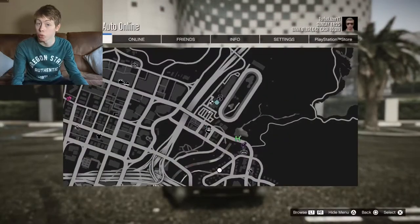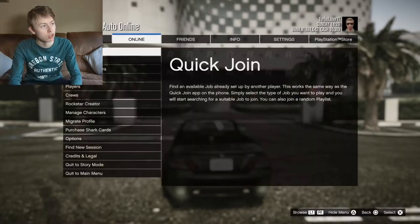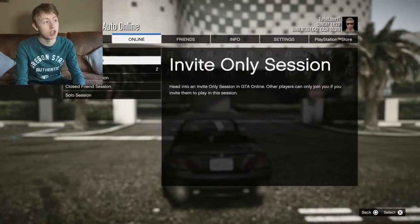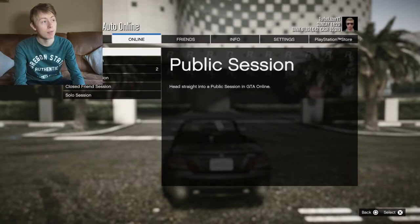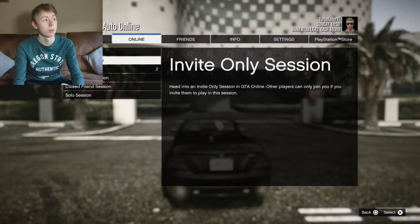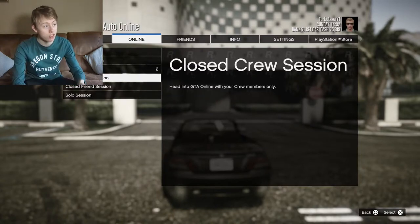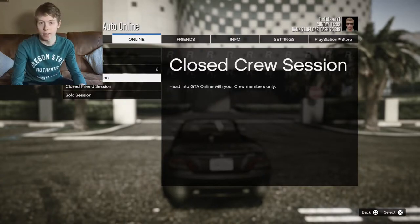There are some quality of life improvements apart from the landing page, such as when you press find new session, you can choose from here if you want to go into a night invite only session, solo session, public session, crew session, cross crew session, or close friend session.